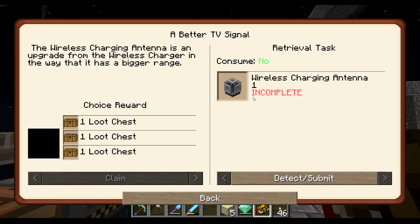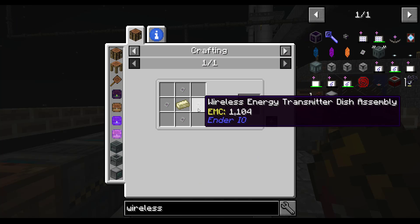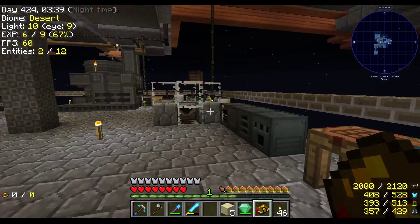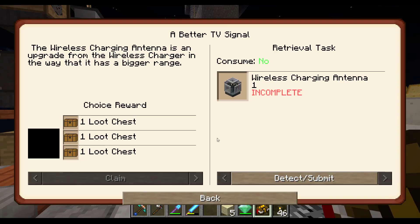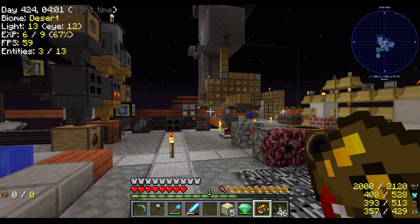Wireless Charging Antenna, and an Enhanced Wireless Charging Antenna. We might be able to do this — no, we're not. Bonemeal, Electrical Steel. What I'll do is get some more raw components ready in between episodes, and we'll start next episode by finishing off the enhanced television quest, which should unlock Applied Energistics 2 for us next episode. But that is going to do it for this episode — so until next time, have a good one.